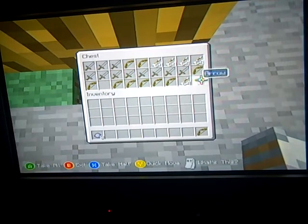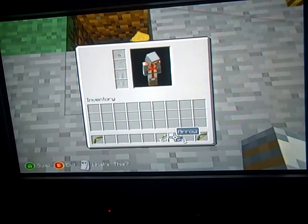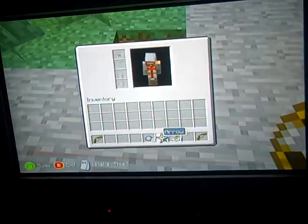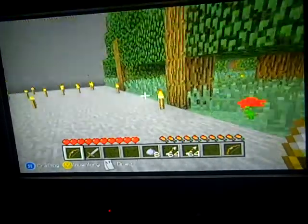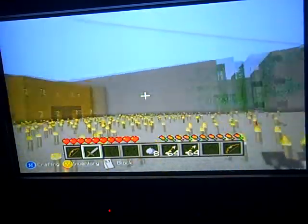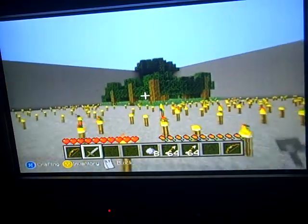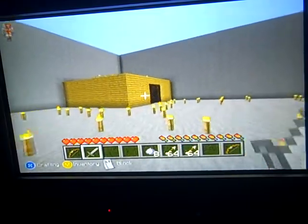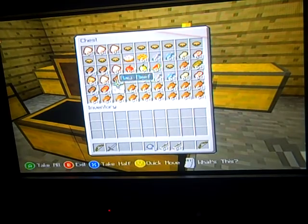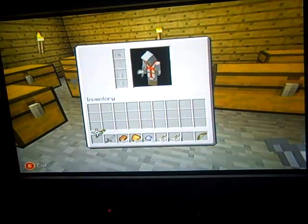Let's grab a bow and some arrows. Probably grab a sword too. Alright. So here we go — we got the Slammer over there, the Homestead over there, the Slaughterhouse right there, and the Forest over there. Let's hurry up and go grab some food. I'm going to grab some steak and some chicken — chicken chicken Alfredo.